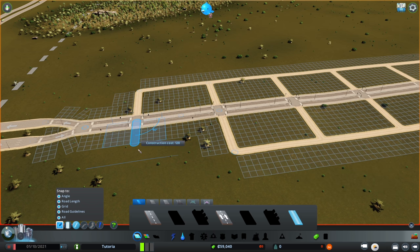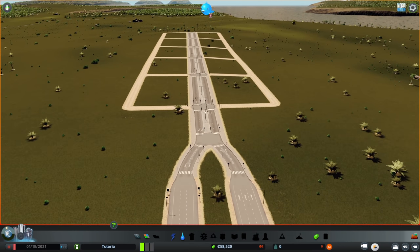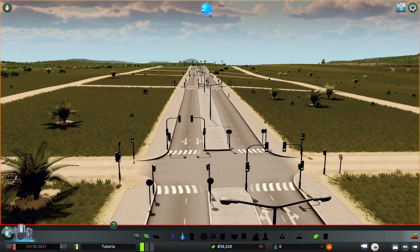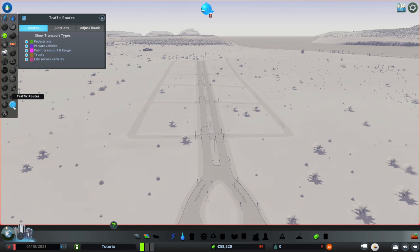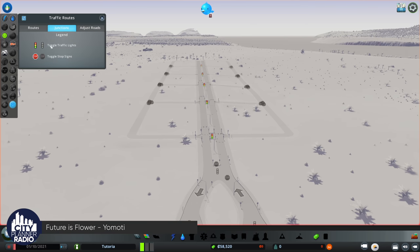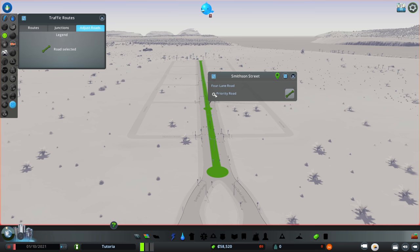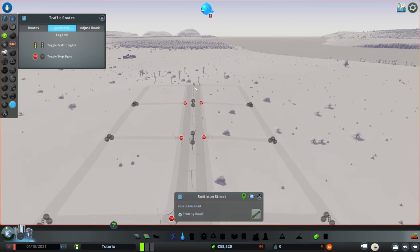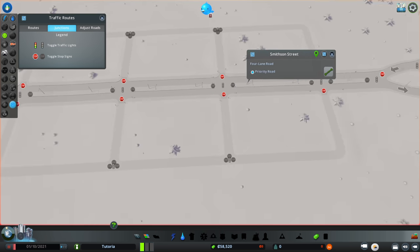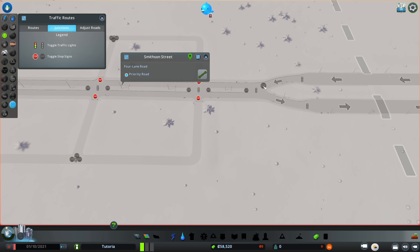I'm creating just a simple grid because my goal is not to have a fancy city — it's to have a functional city. The game will add traffic signals at any point where a local road connects with a collector. I can go to adjust roads, select the road, and make it a priority road. Then I can click on intersections to add stop signs to the non-priority roads, giving free flow on the collector. Be careful at the highway interchange — you don't want a stop sign there.